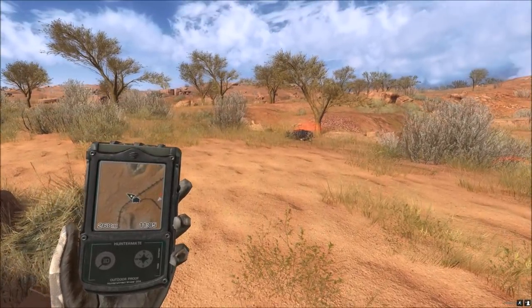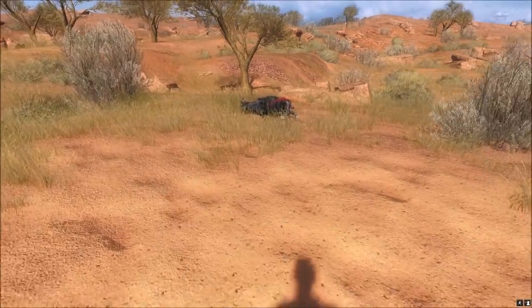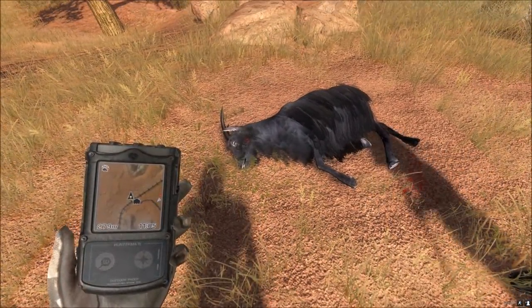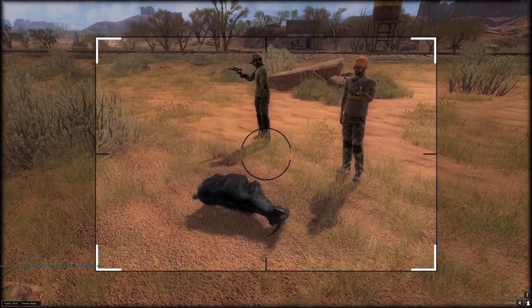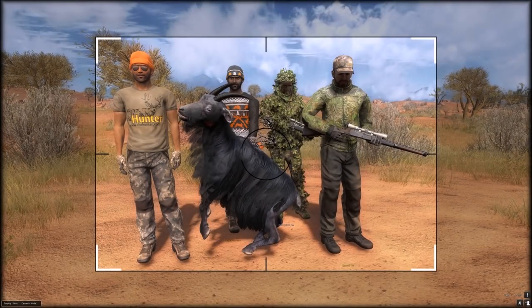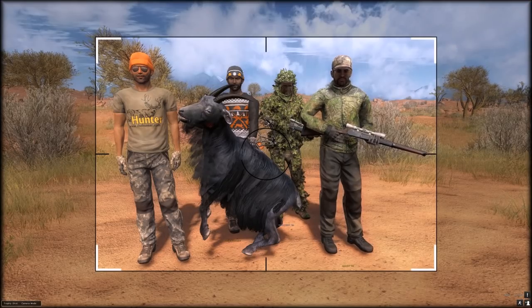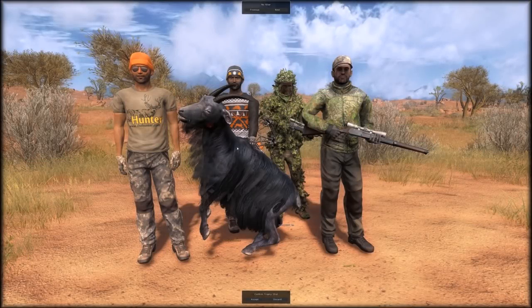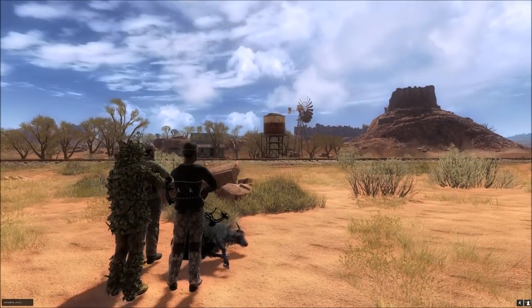We've been running around like absolute maniacs trying to get our first feral goat and see if anyone could locate them. We found them near Copper Hills - it's a very good area. It's a black-colored one with small horns, but it's a nice start so we'll take a straight shot. Moving on now - nice to get it with a group of players in multiplayer; I'd normally do single player but it's more fun with multiplayer.